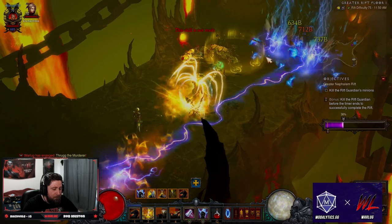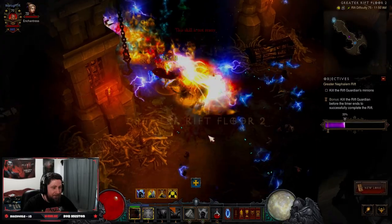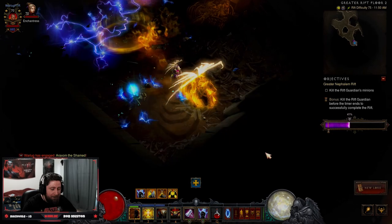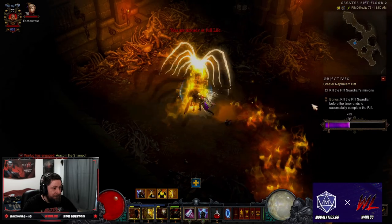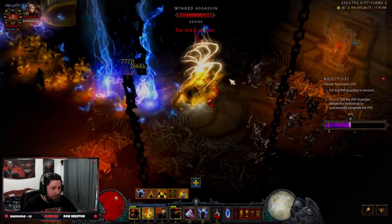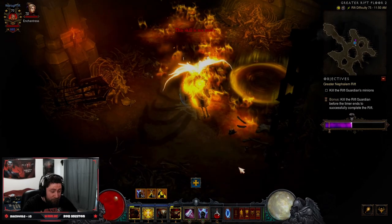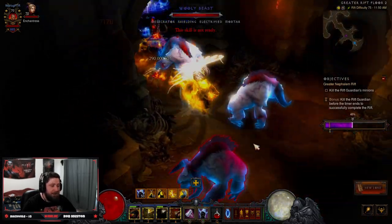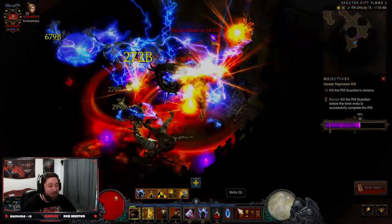We don't even need channeling. This build is insane. I'm playing Crusader in Season 29 and we're absolutely slapping the competition. You don't need anything else, you don't have to cast anything else. It's just super good. This build is back — you don't have to manually cast at all. All we're doing is literally just Steed Charging. We're super bulky, super tanky, and we just auto-cast everything.